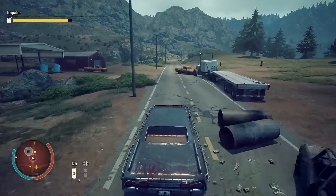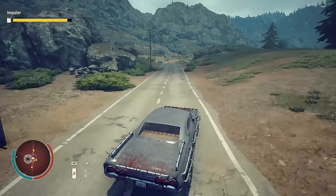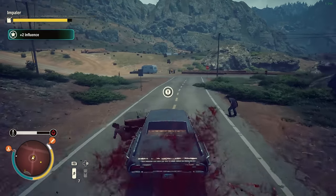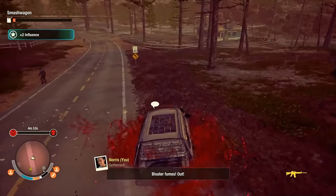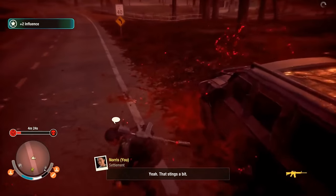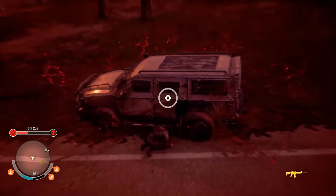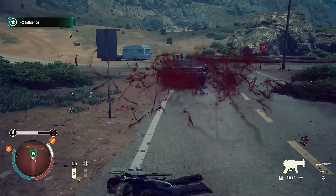Tip 1: In the harder difficulties, plague bloaters are a huge threat while driving. So when you hit a plague bloater while driving, never stop the car to exit. Always jump from the running vehicle. If you stop your vehicle and exit, you will only be standing inside the plague bloater cloud, which may result in the death of your survivor. So make a habit of jumping from a moving poisonous car.